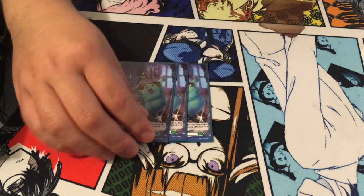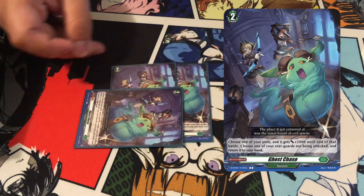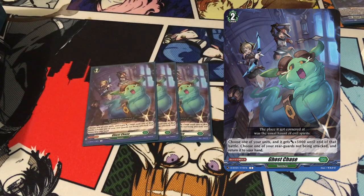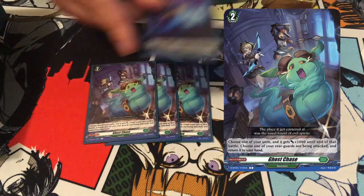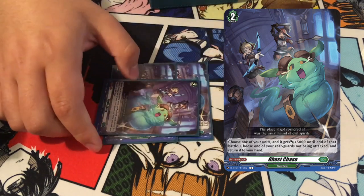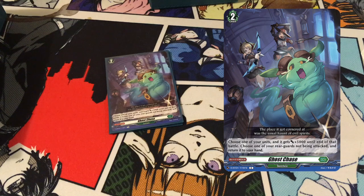Next up, I wish I could play this at more but it's hard to find the space — Ghost Chase, or Magical Bounce. It's a blitz order: when you guard with it, the unit being attacked gets plus 5k and you choose another unit and bounce it back to your hand. So let's say Hendriana milled a trigger and you didn't want to lose it — if you bring it back through Spiritual Body Condensation or Zorga's grade three ability, it could be a booster, and then you can use Ghost Chase to bounce it back to your hand and guard with it, or save it for a future attack to make sure you have enough guard.